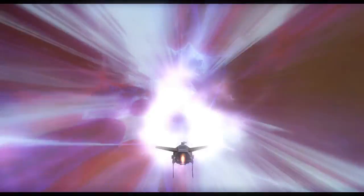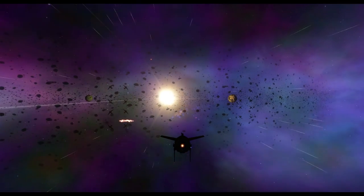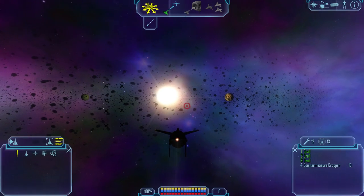Next stop, the Colorado system. So this is essentially the level transitions of this game — this is how we go from different systems, and we use the jump gates for this. The sounds have changed somewhat; it's actually kind of cool in the graphics as well. It's like Stargate SG-1 kind of tier stuff.